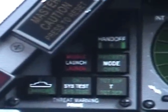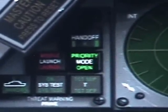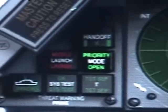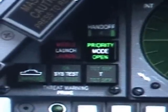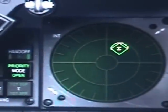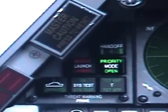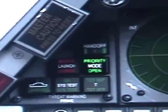That was your launch button. Now let's do the mode. Priority mode — this one will give priority to targets. It will show you the five closest targets to you. It will show that 'S' is a SAM site, so you have a SAM site very close to you at about your two o'clock. This mode will show you five high-priority targets.